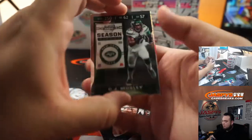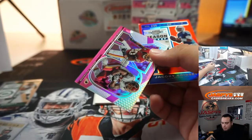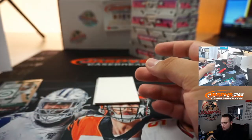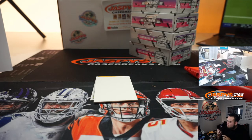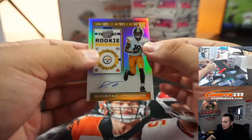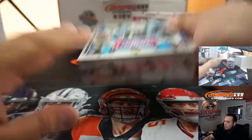Alright, first box: CJ Mosley, a pink X's and O's, Lennon Collins, Adrian Peterson 30 out of 75, and Jacoby Brissett. Someone's going to win 250 points. And Deontay Johnson for the Steelers is going to Juan. There you go, man — very nice.